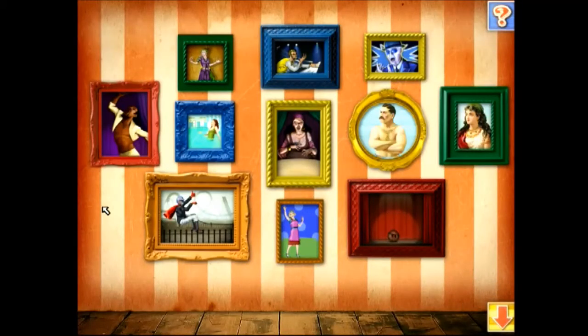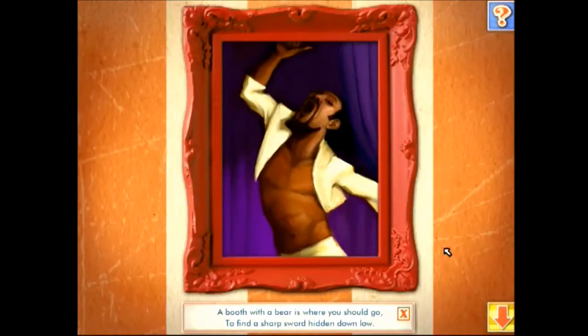Welcome to the Portrait Gallery. Each of these performers has lost something in the carnival. Can you find it? Click on a picture to see it up close. Listen to the clue: a booth with a bear is where you should go to find a sharp sword hidden down low. Use the arrow button to go back to the carnival to find the missing object.